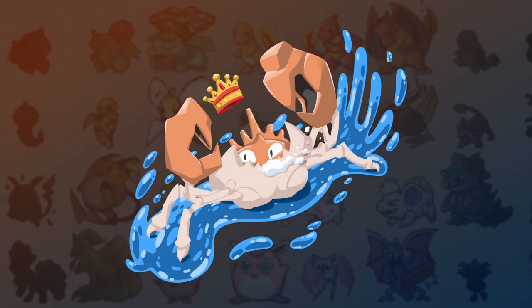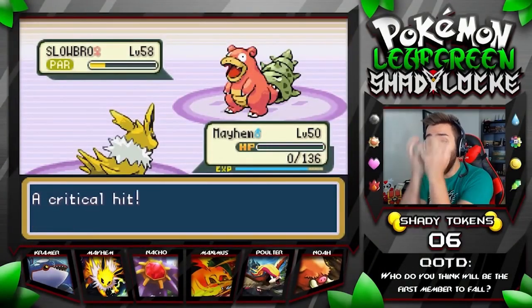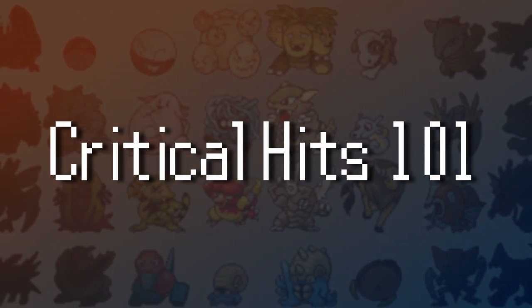How's it going class? I'm Zach and welcome back for another lesson. Critical hits are the bane of any Nuzlocke's existence. Today I would like to go over how critical hits work throughout the generations.